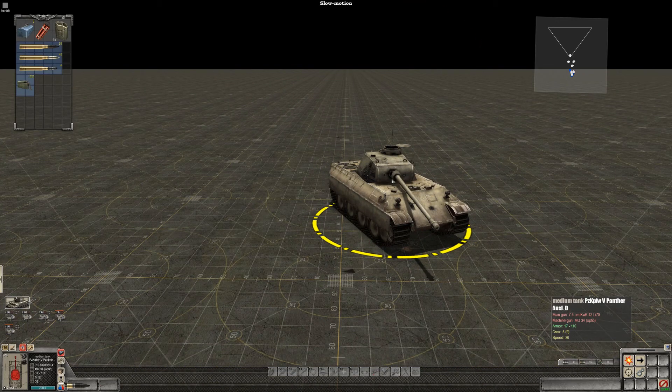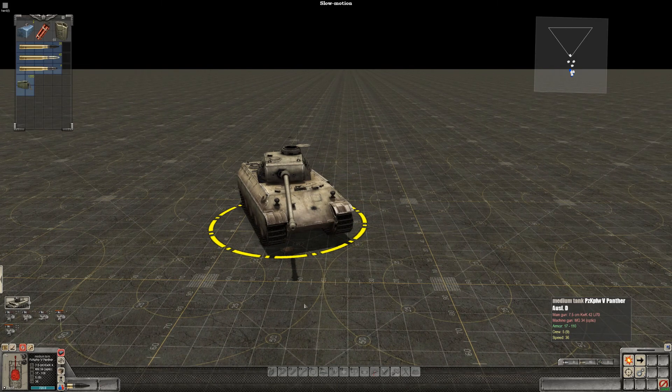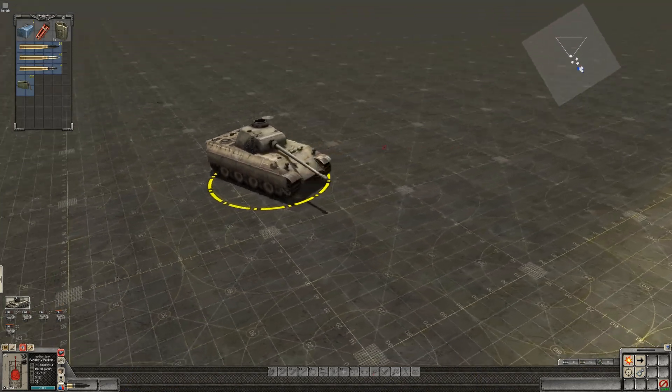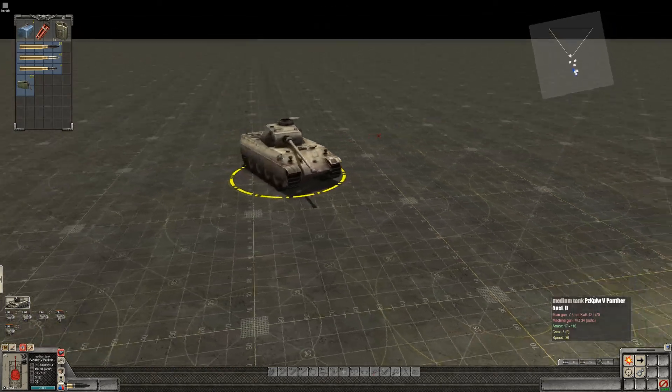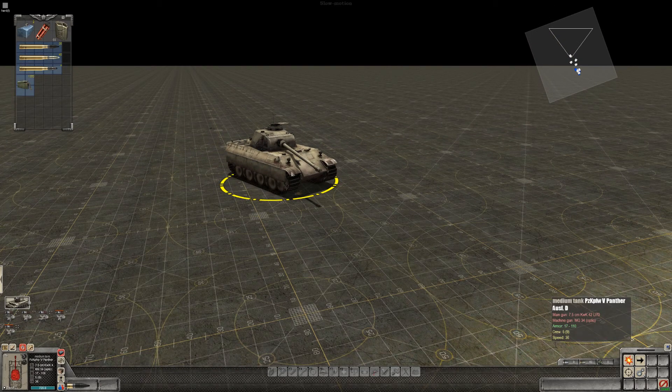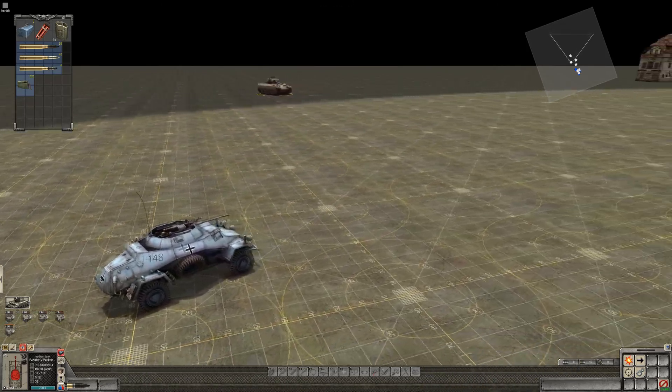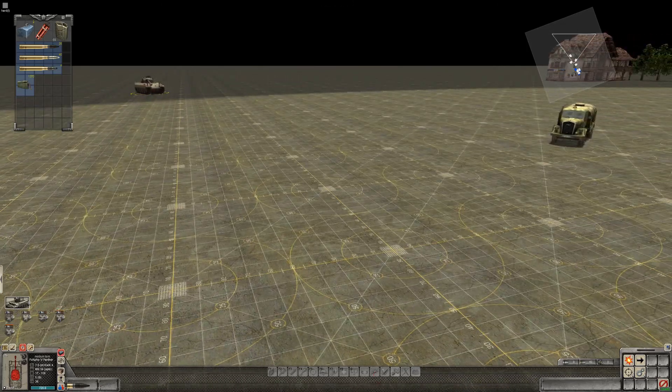The high velocity round actually penetrated the turret of the Panther and you can see it messed it up - it's out of commission. This tank can still move and escape the battle, but as you see in the lower left, the gun plus the turret is out of commission and it will have to be repaired. The high velocity round was able to penetrate the top and take it out of commission for the battle.